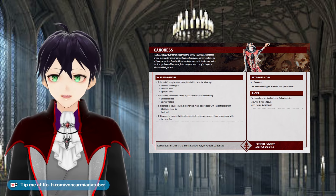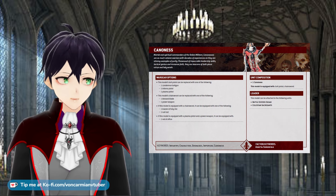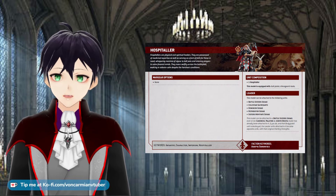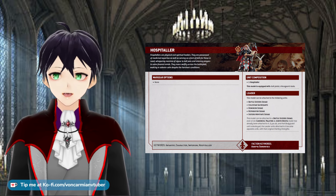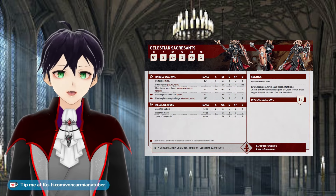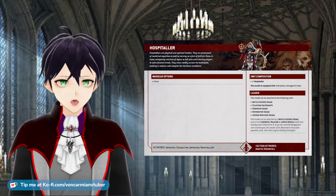If you check the back of the index card or the Leader tab of the character on the app, you can see which units they can join. For the Cannoness you can see: no Retributors. It is also a mistake to assume that Imagifiers and Hospitallers can join a unit even if there is a Cannoness, Junith, or a Palatine already attached to the squad. New players get super excited at having Sacrosancts with minus one to hit because of Junith, minus one to wound because of the Sacrosanct unit ability, and a five-plus feel no pain from the Hospitaller. But you can't.